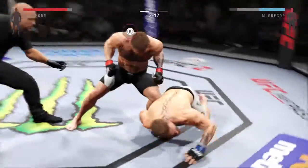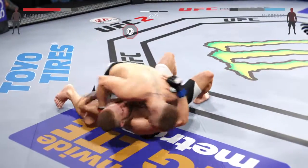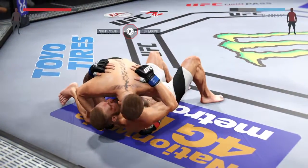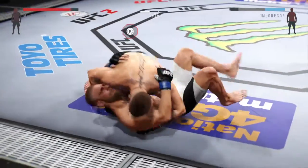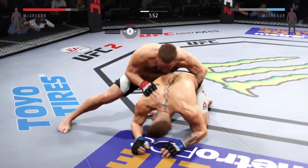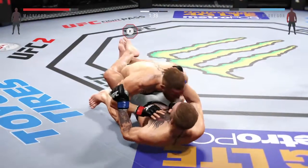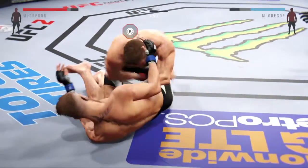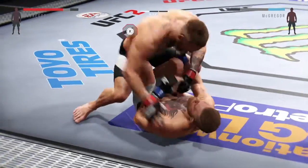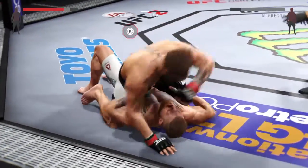What a huge right hand. Knee to the midsection. Knee to the midsection — nice movement on the ground. Into full guard. He's landing some big strikes from the full guard. Nice work to the body by McGregor. Half guard establishes full mount here. Strong elbow to the head by McGregor. That right eye is really looking slow.